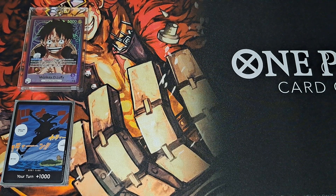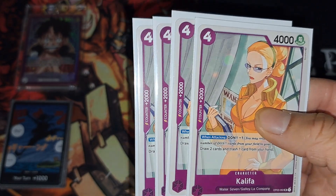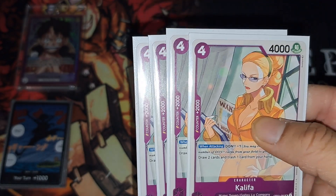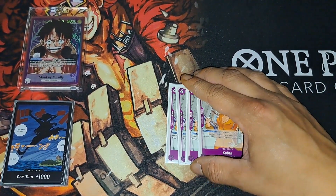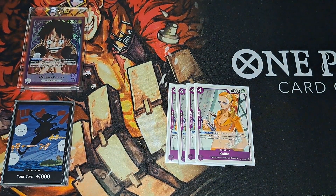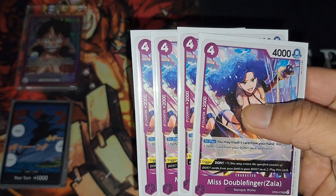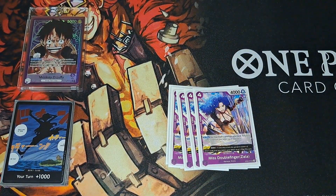Starting off, we're going right into the level fours. First, the 2K counter Kalifa — I usually play her if I need to draw some cards. If you establish a DON, you pretty much get that DON back, so it's not bad by any means when you need to see certain cards. Next up, another 2K — Zella. She's also your ramper: discard a card, crash a card, and get a rested DON, which can come in handy.